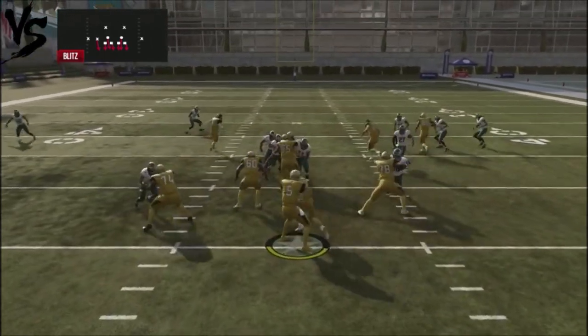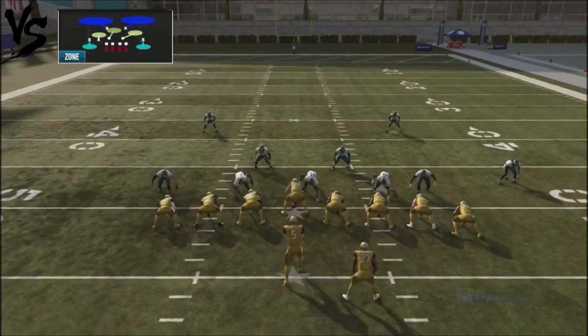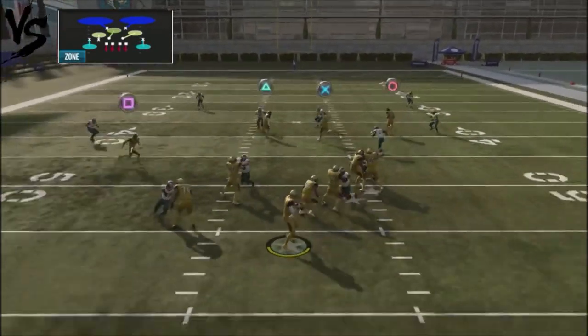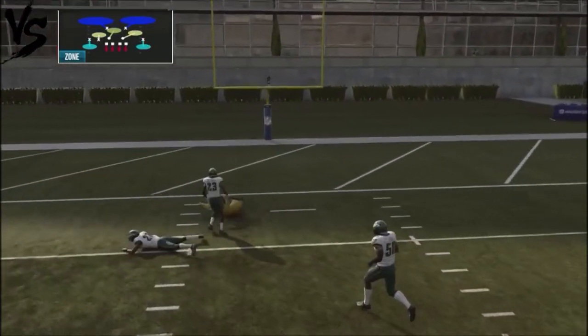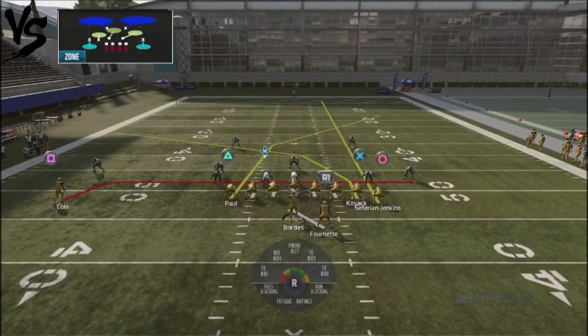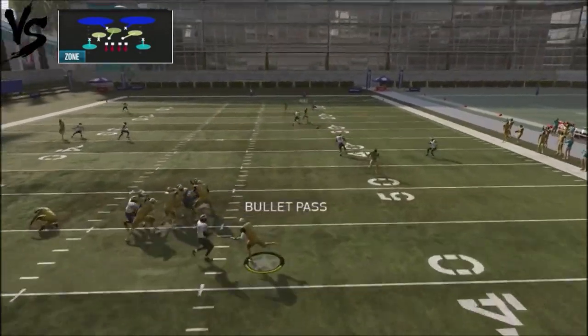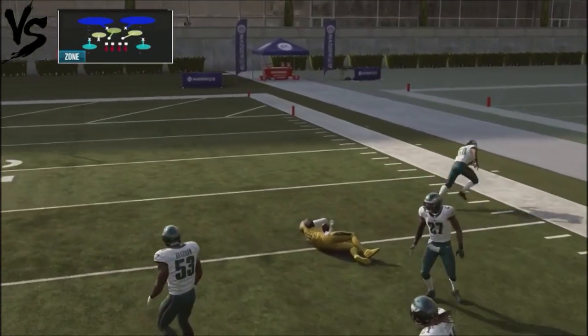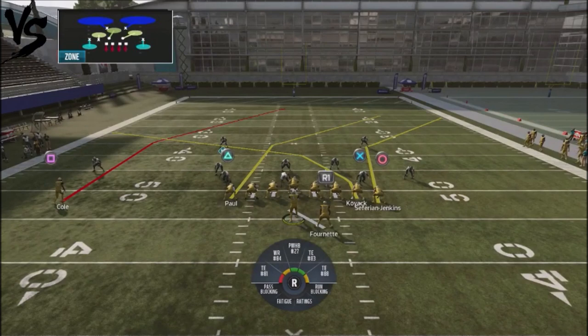What's cool about this play is that the crossing route by Paul is going to give pretty good separation. Also, this middle route by Safarian Jenkins is going to pick up pretty good yards. The mid-read typically is not going to follow or get enough good position to cover that route, so you can rack that catch. He's going to have to pick his poison — does he want to give up 40 yards down the middle or 30 yards in the corner? That's what's really cool about this against cover two.